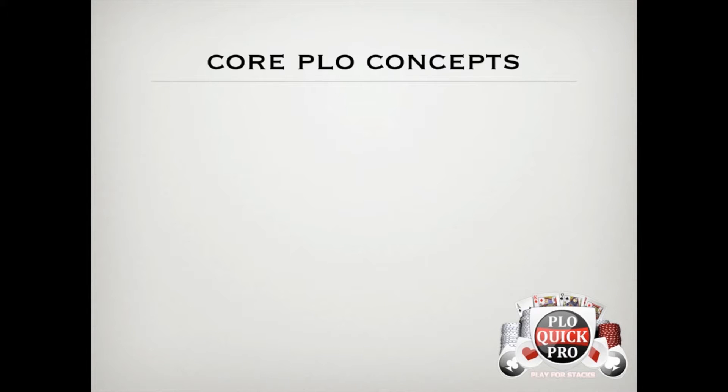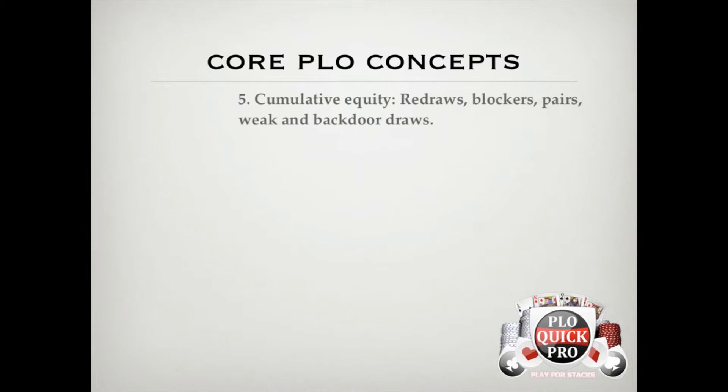The 5th core PLO concept is centered around the presence of cumulative equity, or more simply: redraws, blockers, pairs, and weakened backdoor draws.